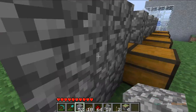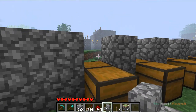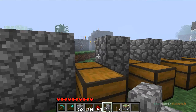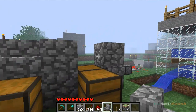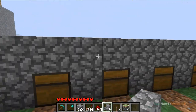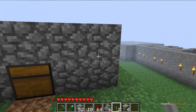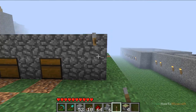The next thing you need to do is get a stair block — it can only be wood or cobblestone. For this one I'm using cobblestone. You need to place it from behind so it makes a complete wall at the front, with the stairs facing towards the chests. As you can see, it makes a complete wall at the front.